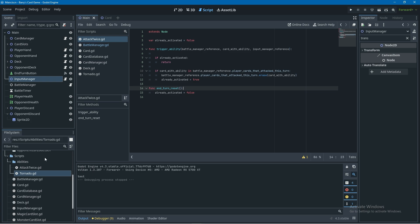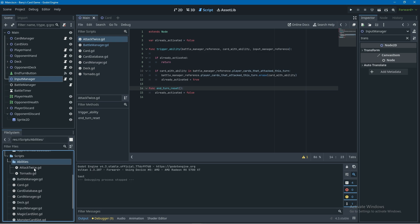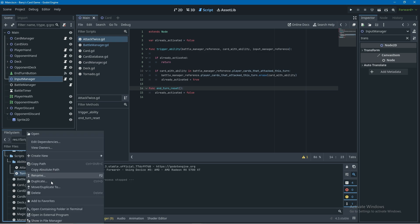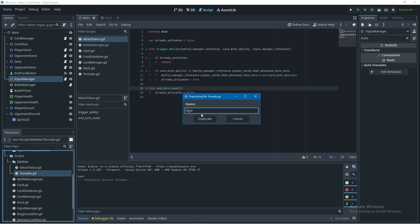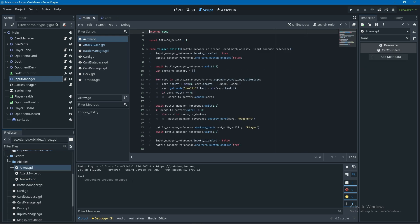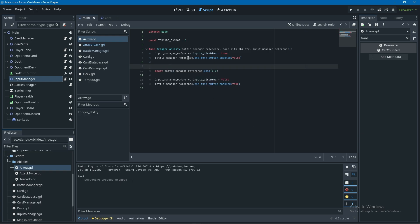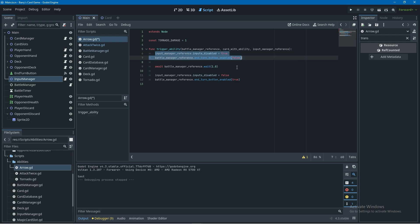Now I want to add another ability that triggers at a different time - not after an attack, but when the card is placed. I'm going to duplicate the tornado script and call this new script 'arrow'. I'll keep a little more in this script than last time: the constant at the top, the input and end turn button being disabled and enabled, and one of the wait lines. I'll rename the constant to arrow damage.